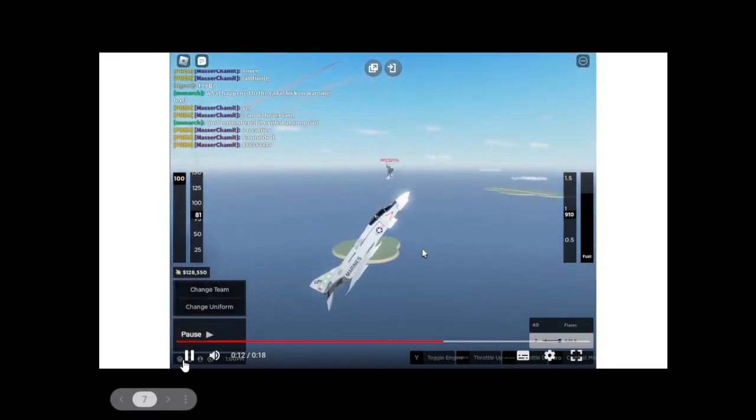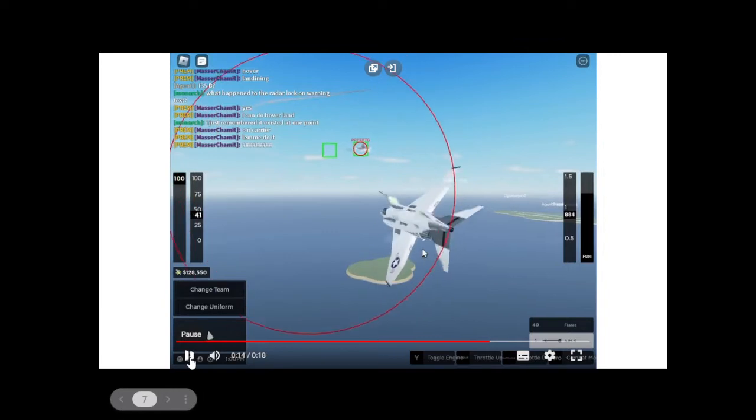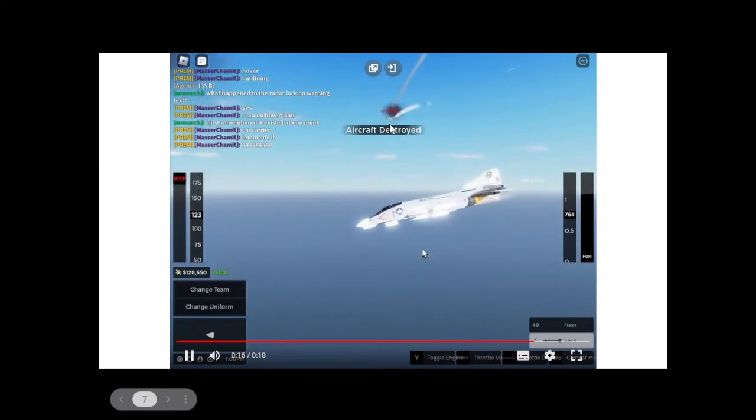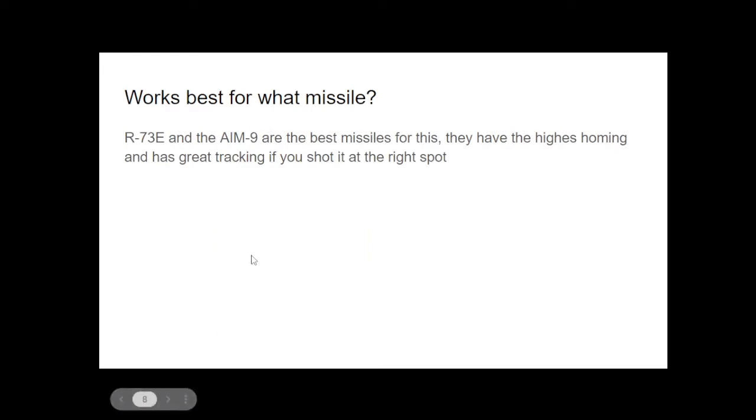Here I fire a FOX 2 with my jet aligned at the green box, and I splash the target. So what works best for this? The R-73E Russian heat-seeking missile and the AIM-9 are the best missiles for this — they have the highest homing and great tracking if you shoot at the right spot, which is the green box.